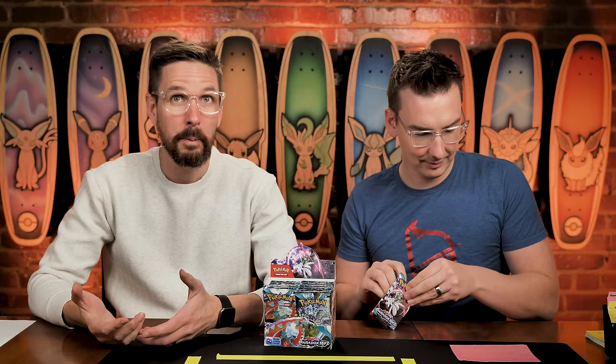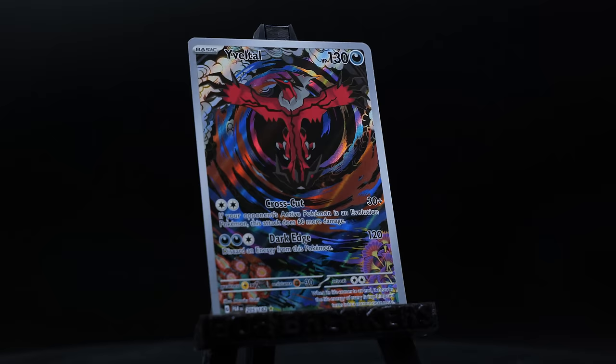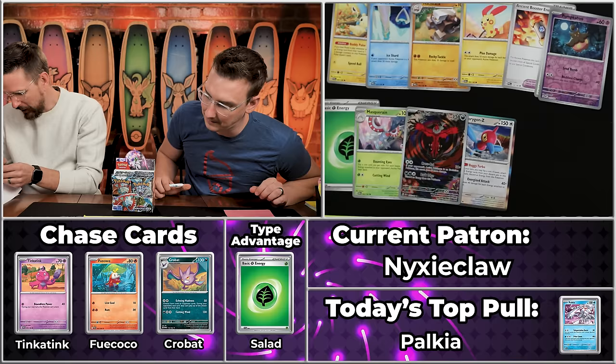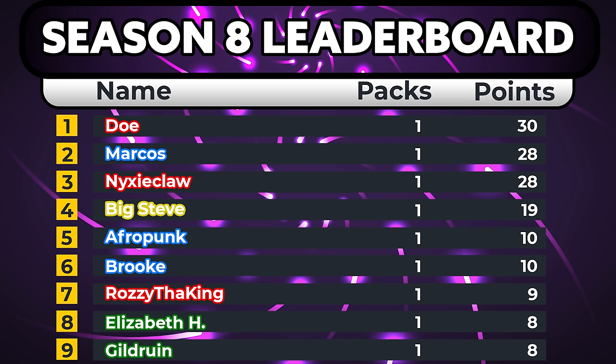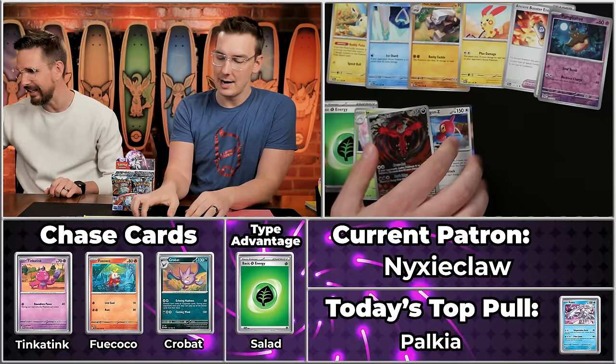Next up, we've got Nixie Claw, who might pull the best pack of the day. We got the type advantage! The Snorunt, the Tinkatuff, the Puzzle, the Masquerade — the Cyclozar, the Pumpkaboo does nothing, the Eelektross, and the Porygon Z. The big one is the Eelektross. We saw Big Steve pull this last time. $205.985 — so it's going to be 10, 11, 12, times two is 24 points. Goodness gracious! Not enough to be the best pack of the season, but the best pack of the day. That does put Nixie Claw in third place overall.